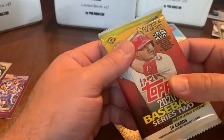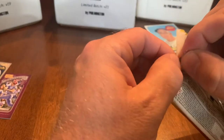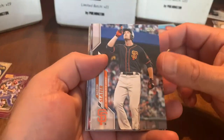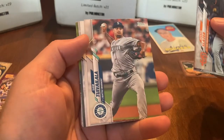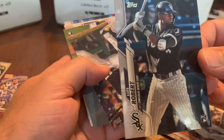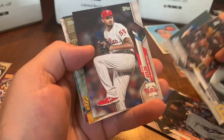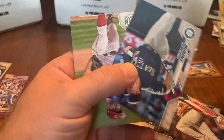Moving on to 2020 Series 2. Cards pulled: Austin Slater, Jorge Soler, Chris Sale, Robbie Ray, Yandy Diaz, and — Luis Robert! That's only the second Robert we've hit; the first one was a short print. Also pulled: Cole Tucker, Josh Donaldson, Zach Eflin, Hank Aaron, Tom Murphy, and Steven Strasburg.